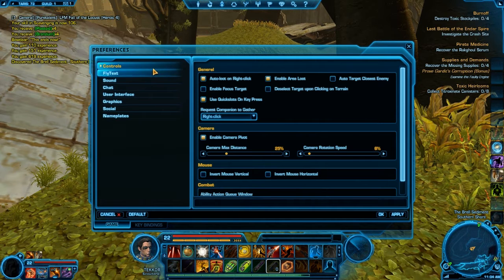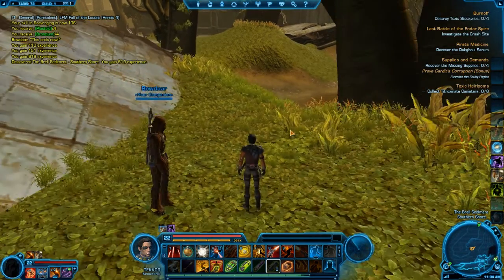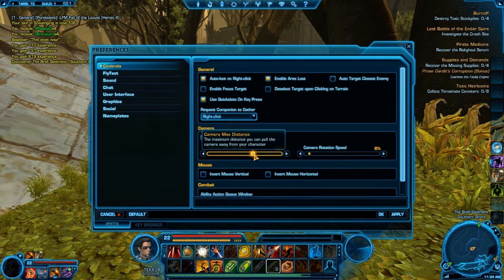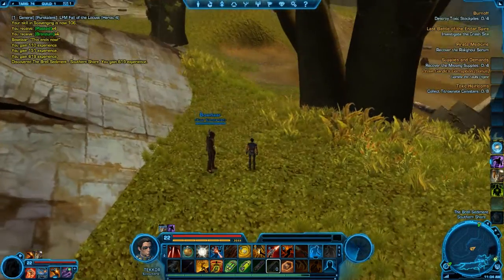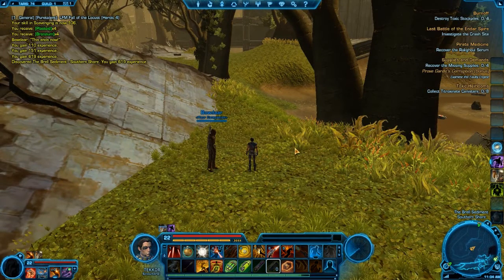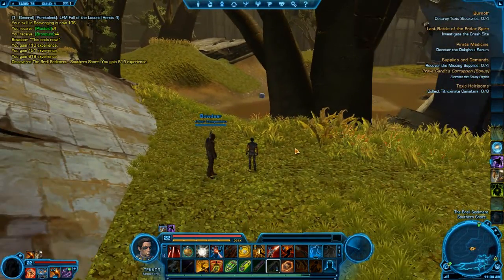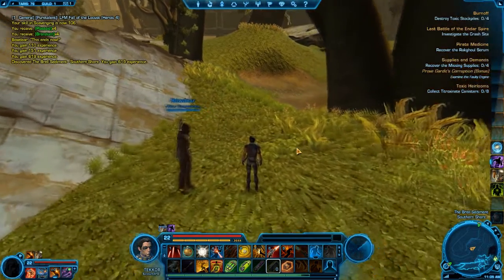The second setting is also under Controls, under Camera. There's a slider called 'Camera Max Distance' — by default it's set at about 25%, which limits how far you can scroll back from your character. If you move it up to say 70% and apply, notice how much further you can scroll out. A lot of MMOs don't have this setting. Obviously keeping it closer in helps frame rate on older systems, but especially for PvP you need the camera further out so you can see people coming up behind you or from the sides.